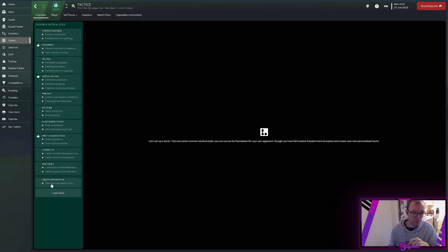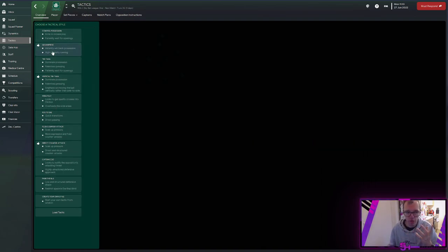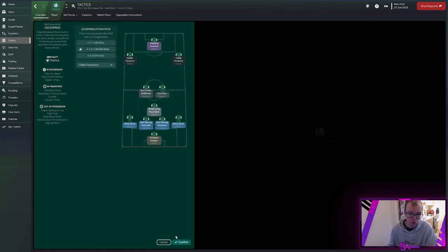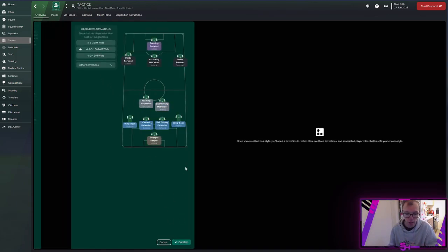You can also create your own style at the bottom of the screen — a tab that seems to go under the radar. These tactical styles are like presets. If we use a gegenpres, for instance, you can see it gives us the mentality of positive, in possession passing to space, play out of defence, higher tempo. In transition: take short kicks, distribute to centre backs, counter, counter-press. Out of possession: high defensive line. It gives you a tactic already made from the preset, and you can tweak from there.